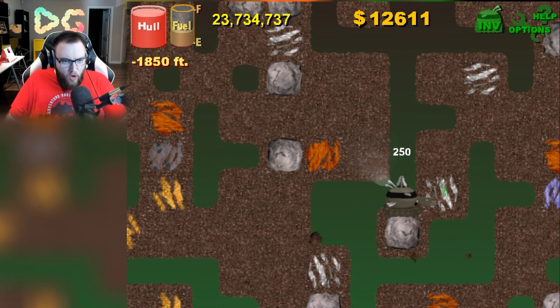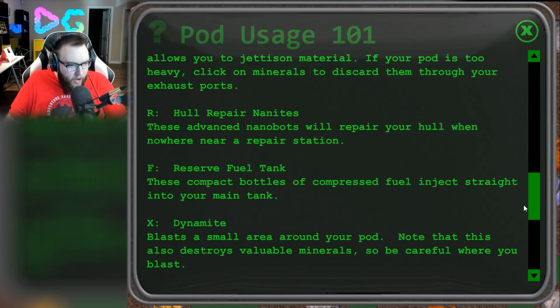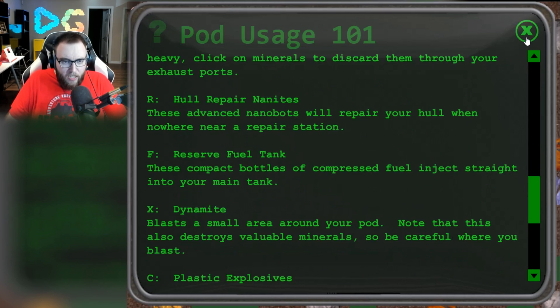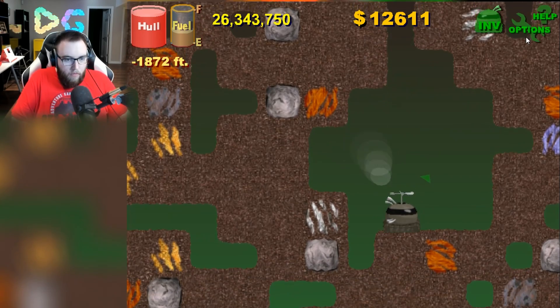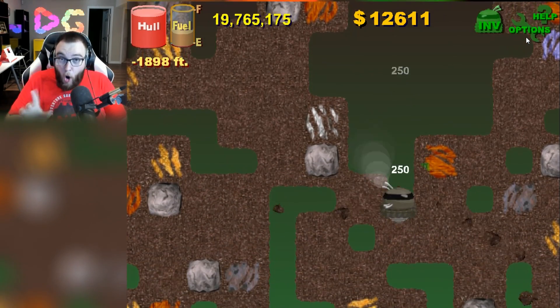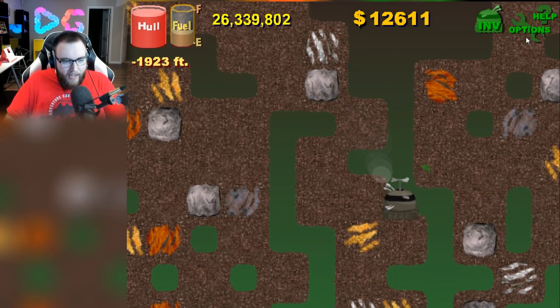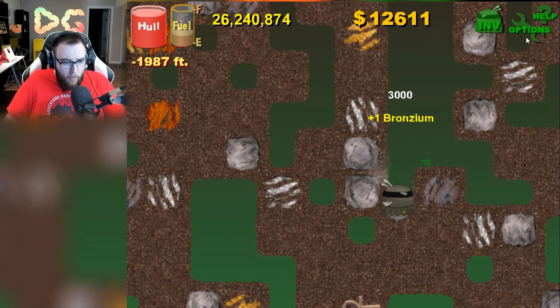Speak of the devil, now we did get a rock in our way, so I'm going to try this thing out. It's X for the dynamite — if we press X — oh! Okay, Jesus, I thought I blew myself up, but yes, we got that out of the way. I'm gunning to not get any earthquakes any time soon. So we're just going to continue going downwards here.